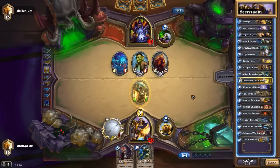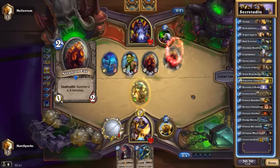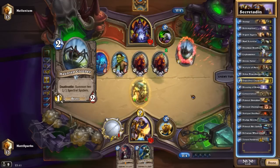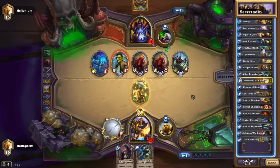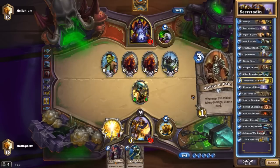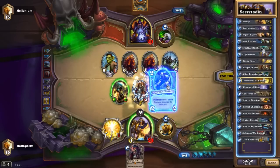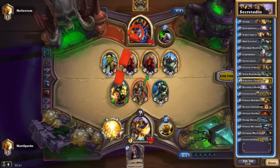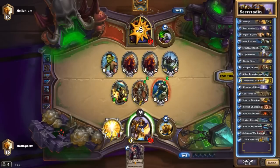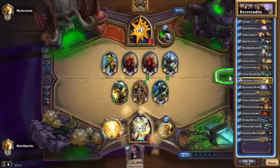We have two Shielded Minibots, also for 2 mana. These are great, especially with Redemption and Avenge. With an Avenge on them they can become a 5/4, which is amazing. And with a divine shield as well, it's so good. Getting some of the spells early can be really useful, and getting them later on can be useful too. But I especially like getting them early for that early game pressure, because sometimes your opponents don't really have much in the way of answers when you start hitting them with creatures that have got like 4 or 5 attack.